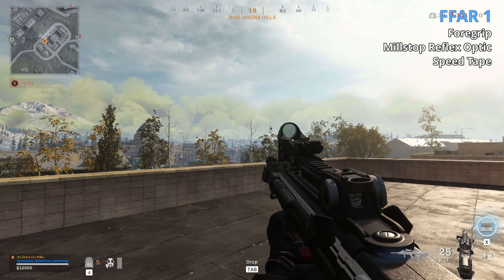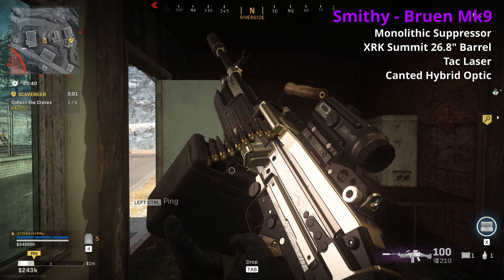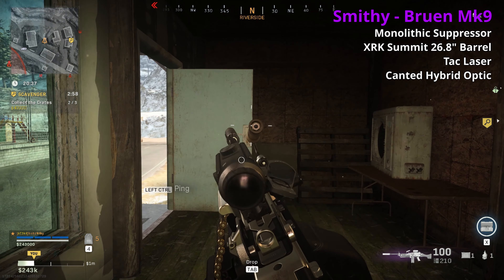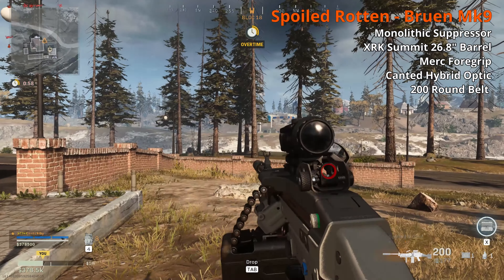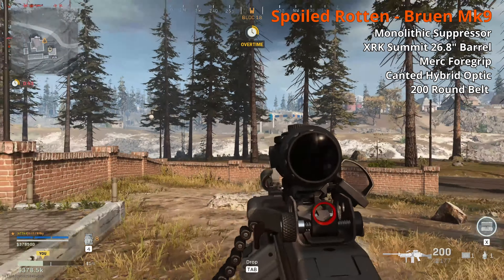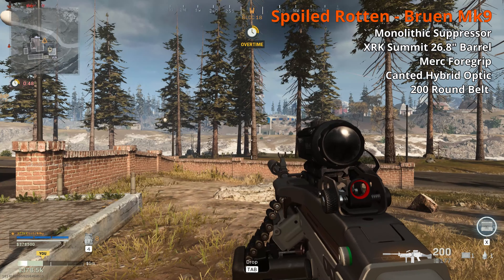On to LMGs. Some holdovers — the Bruen. The Smithy Pick has the monolithic, XRK Summit 26.8 inch barrel, TAC laser, Cannon hybrid. It's basically a meta Bruen minus the 60-round mag — just make sure you have a capable close range gun. It was my top gun last season because it opens up the engagement range more than any other ground loot gun. On the other hand, the legendary Spoil Run has the same suppressor, barrel, and optic, but a 200-round belt mag and merc foregrip — no TAC laser, so the ADS is so slow. Definitely take the Smithy over this; you can see in the video how slow it ADS.